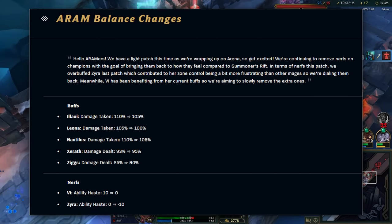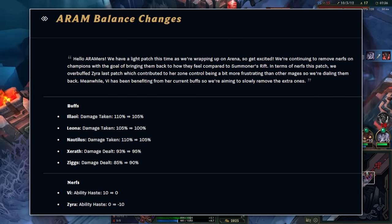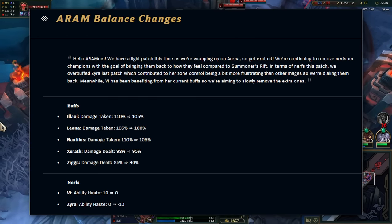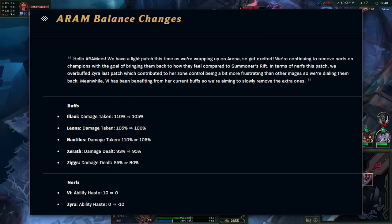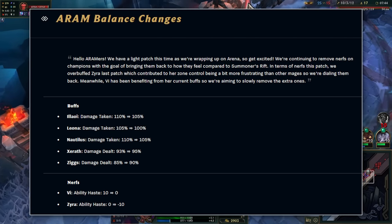Riot have made some more adjustments to ARAM. They've kind of gone back on their Zyra buffs — they removed the negative 20 ability haste and have now gone back to negative 10. There are also a few other changes: buffs to Alaui, Leona, Nautilus, Zarath, and Ziggs, and nerfs to Vi's ability haste.